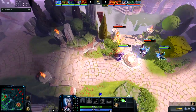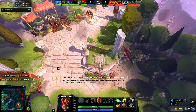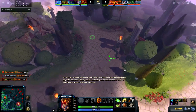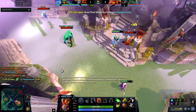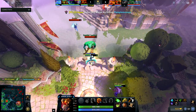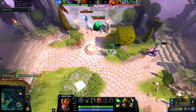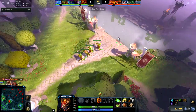I look at the enemy's items and I see that Lena has a ward. It's important to always check your enemy's inventory and see if they have any region items or what items they're going to build, because it can kind of tell you the direction of where the game is going.